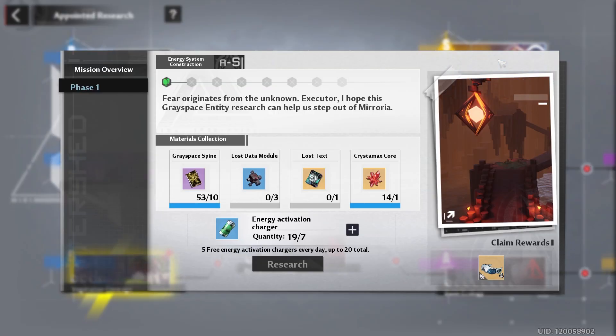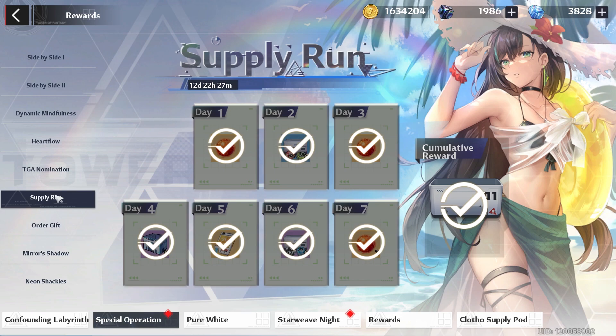Don't forget to check your appointed research to make sure your energy does not cap — remember you can only hold 20 and you get 5 free energy a day.